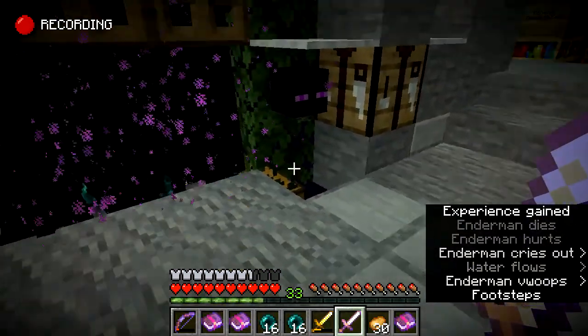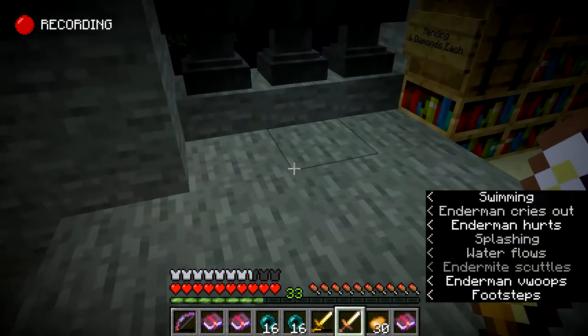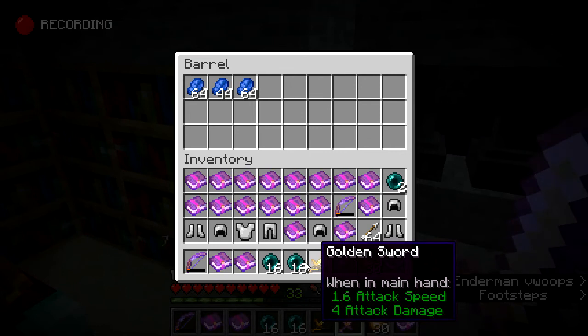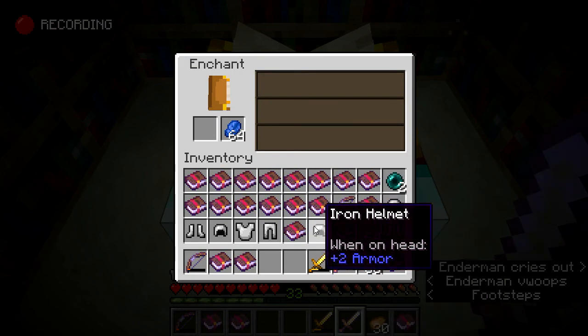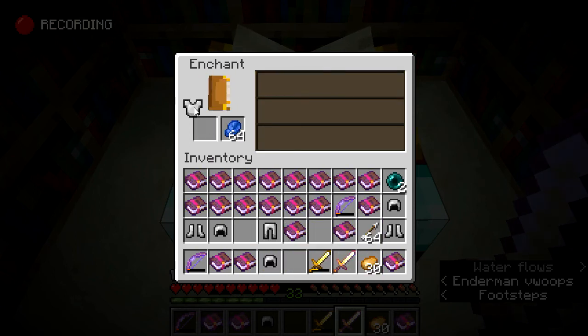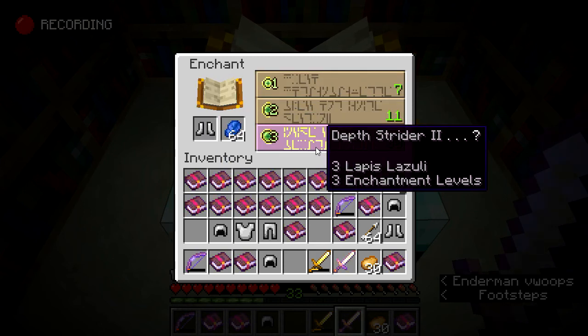Let's go enchant this iron armor. I paid for the use of this enchanting room and I've got my pass, so let's take advantage of it. We get some free lapis — put it in. Unbreaking three: not bad, not great. Fire protection three. Protection three. Depth Strider two — that's tempting. Depth Strider is just awesome to have.